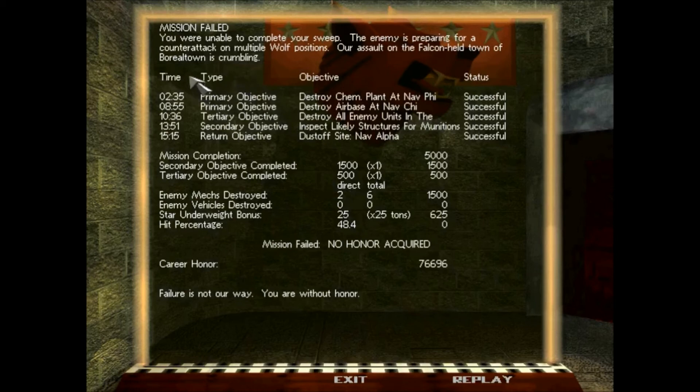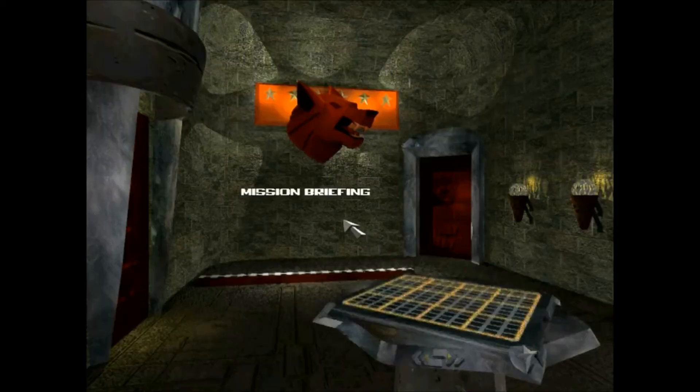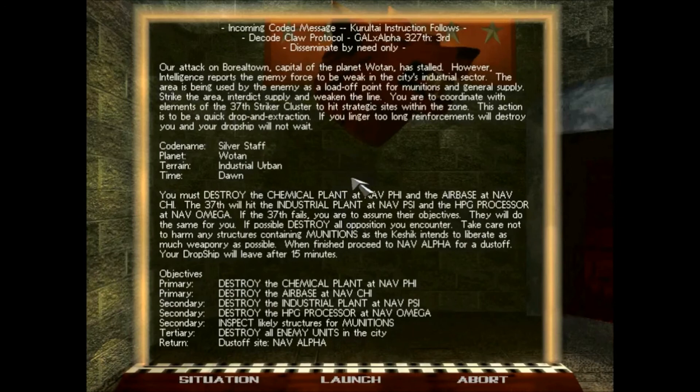What? You are unable to complete your sweep. The enemy is preparing for a counterattack on multiple Wolf positions. Our assault on the Falcon-held town of Boreal Town is crumbling. What? I don't understand — what do you mean failed? I did it successfully! How did I fail the mission but complete the mission? I do not understand.